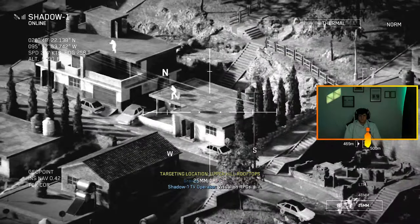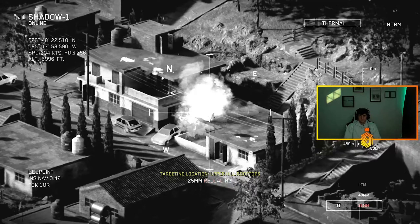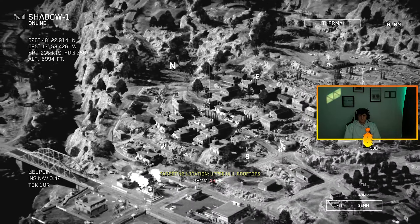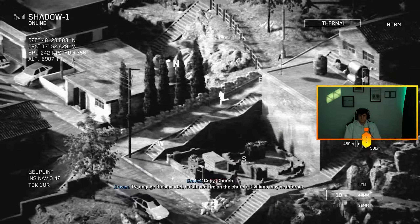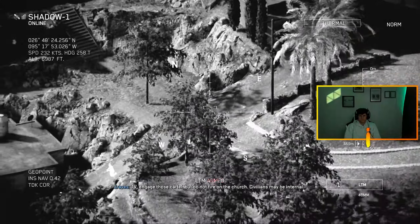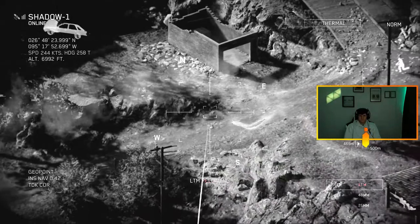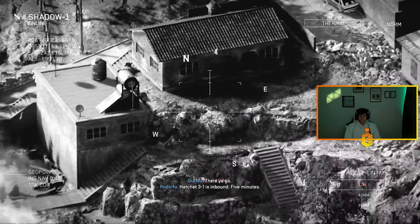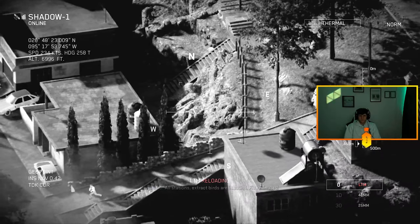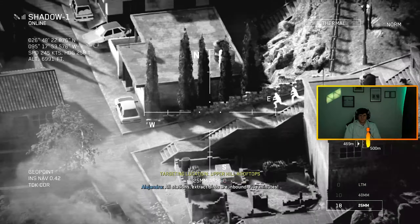Copiado. Me copian. Habla Víctor 3-1, solicito extracción inmediata — mi posición actual es el techo del edificio de restaurante en Olmeda. Check east — movement on the hill. RPG, get down! Shadow One, we're picking up RPG fire from the east, grouping now. RPG down. Copy, engaging — visual on RPGs.